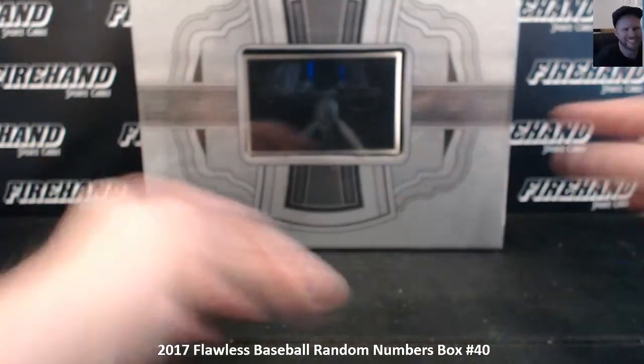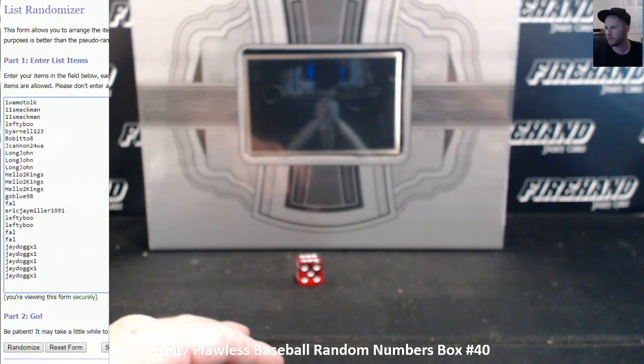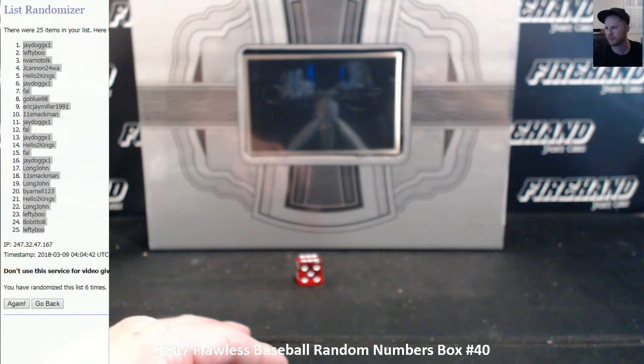Good luck! J-Dog on the bottom, Iwamoto LK on the top. One, two, three, four, five, six — and final hit. Cross your fingers, hold your wieners. Six. J-Dog in the one spot and Lefty Boo in the 25 spot. One, two, three, four, five, six.